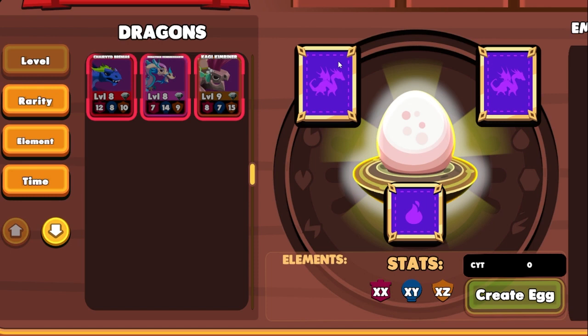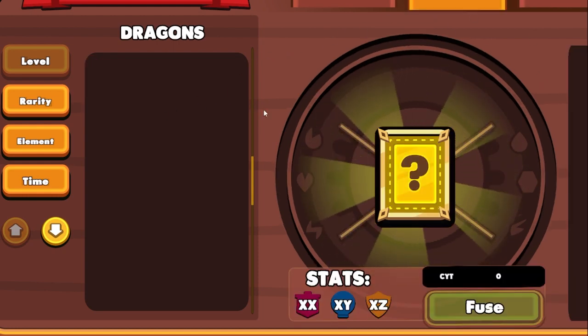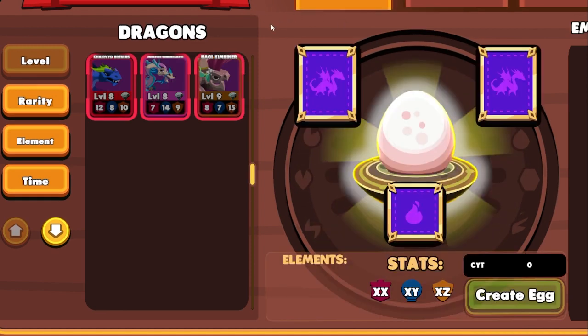When you breed your dragon, if it comes out with certain stats above a certain level it will increase in rarity, and that's what you want to be doing — breeding your dragons, increasing their rarity. The higher your account rarity, the bigger your airdrop is going to be. There's also disenchant, which I think is a way to burn dragons, and fusing, which lets you combine two dragons to create a better one. It is possible to get rarer dragons with a free account but it looks like it's going to be a bit of a grind.